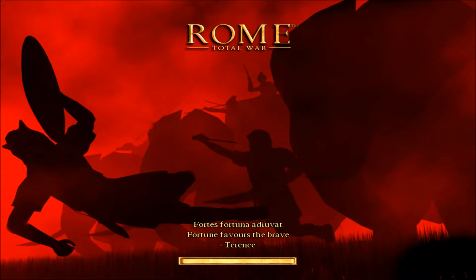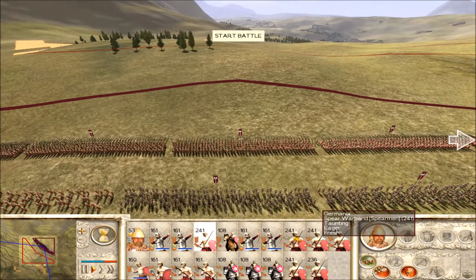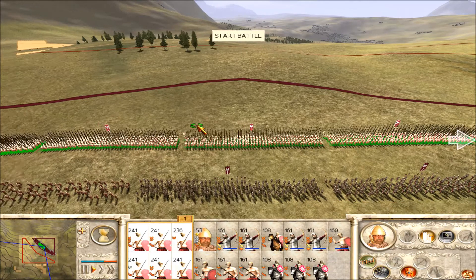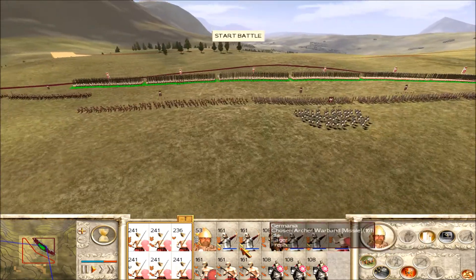This army is going to go over to the Julii, and the other army is going to go over to the Gaul front. I'm glad I'm picking up the pace I needed for this let's play — lots of battles, that's how you like to do it. Group up, take out the phalanx formation — it's not useful here, only useful when you're actually engaging.